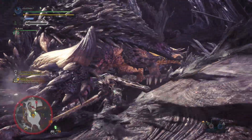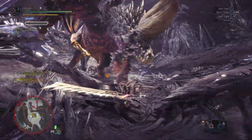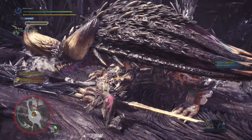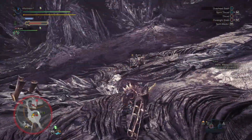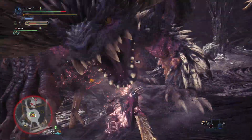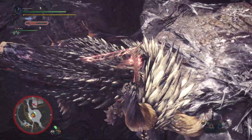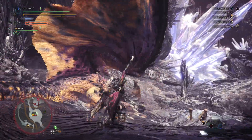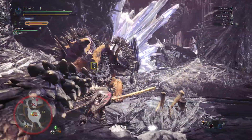That wraps up the Longsword guide. Quick summary: if you're okay with moderate speed weapons, this may be for you. The Longsword is not as fast as dual blades and not as slow as great swords — it's medium speed with moderate damage. Dual blades have low damage but speed to compensate; great swords have low speed but high damage to compensate. Longswords sit in the middle with moderate speed and moderate damage. Also, Longswords can't block, so you'll need to be good at countering or dodging — no shields here unlike charge blade or great sword.